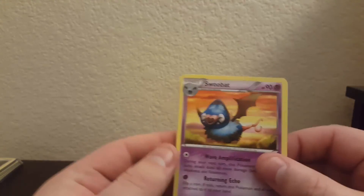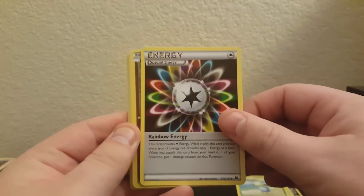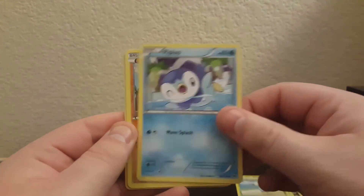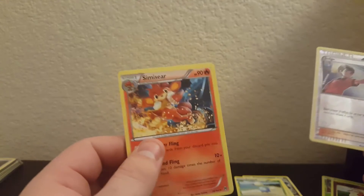As promised, here's a Burning Shadows code card. Fifth and final pack: Swoobat, Heavy Ball, Rainbow Energy, Snubbull, Remoraid, Doduo, Piplup, Hippopotas, reverse Judge, and regular rare Simisear.